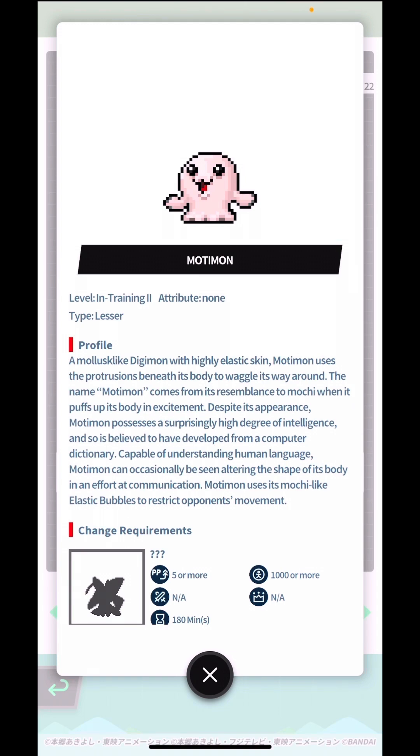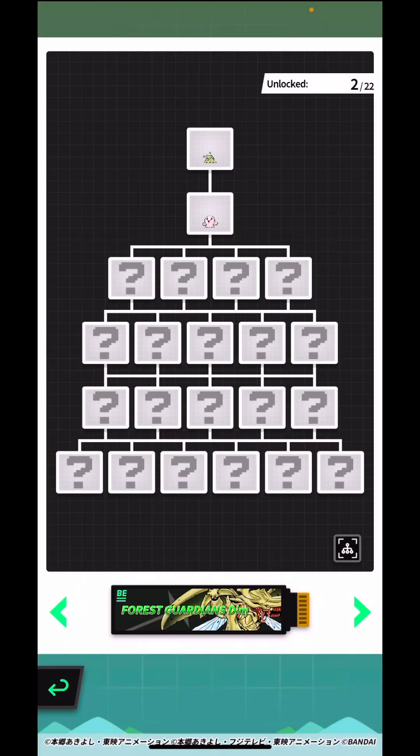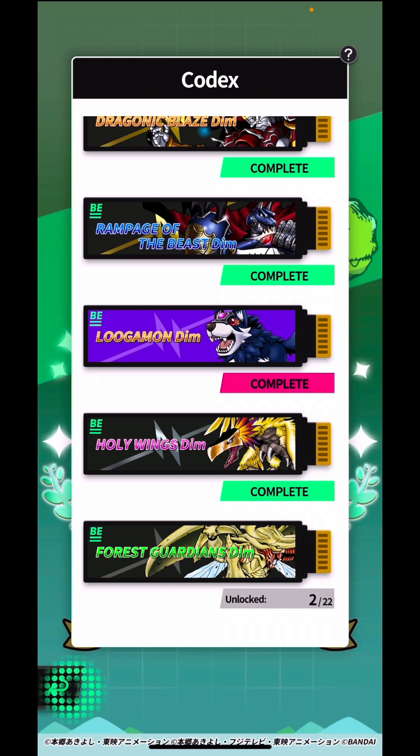Motimon uses the protrusions beneath its body to waggle its way around. The name Motimon comes from its resemblance to mochi when it puffs up its body in excitement. Despite its appearance, Motimon possesses a surprisingly high degree of intelligence and is believed to have developed from a computer dictionary capable of understanding human language. Motimon can occasionally be seen altering the shape of its body in an effort at communication, and uses mochi-like elastic bubbles to restrict opponents' movements.